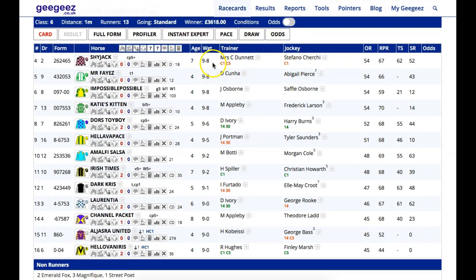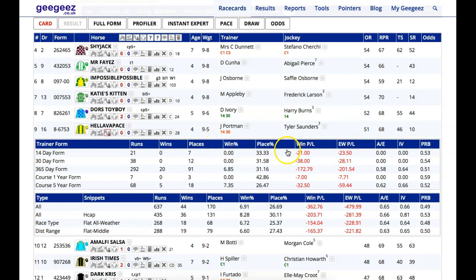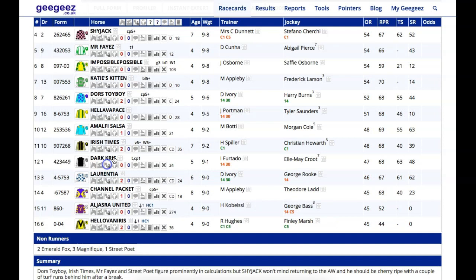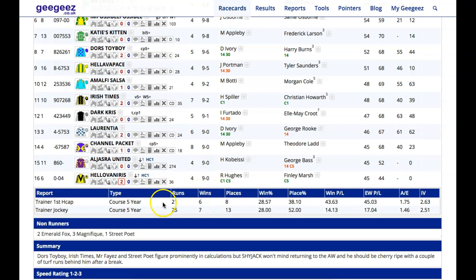So Dean Ivory's in form and he's got a couple of runners here. Switch to the market and you'll see they're actually first and second favourite, with the yard flying. You've then got other red and green symbols explained if you hover over them — trainer form at the course in the last year and last five years. A 3% strike rate doesn't mean they can't have winners. In those situations you can look at the play stats. Richard Hughes has a decent enough record at the track. You can dig in — his first runners in a handicap at Chelmsford: 6 from 21, 8 places, decent profit to starting price.